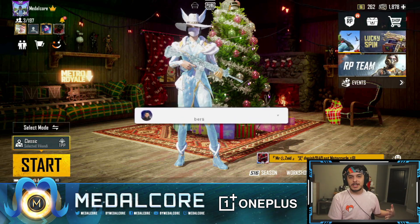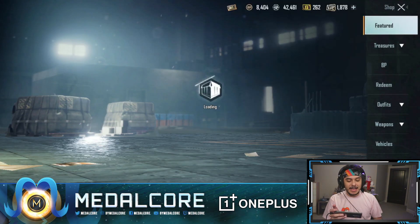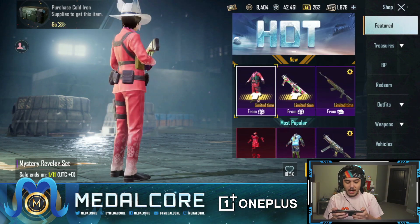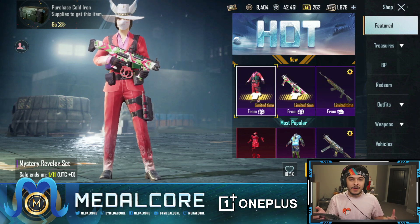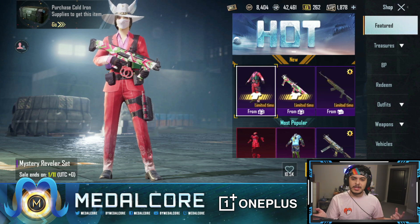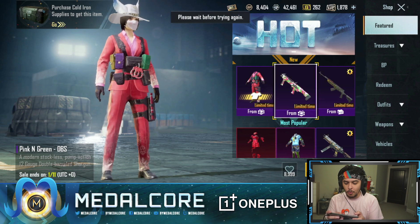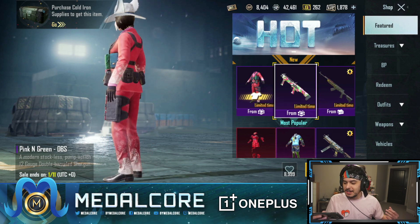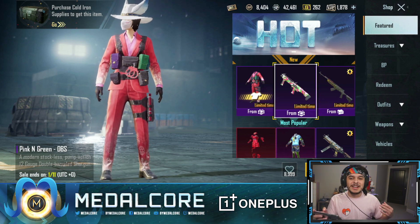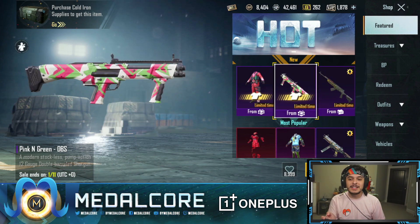Let's jump into today's video, which is checking out the first ever DBS skin. I love these types of crate openings. We actually saw the mystery revealer set in the Korea version and I was like, this is one of the coolest looking skins. It's a mix of a tactical belt with some holiday themed handcuffs and a nice holiday themed suit. And then we finally got our first ever DBS skin - the pink and green DBS from a 20 UC crate.